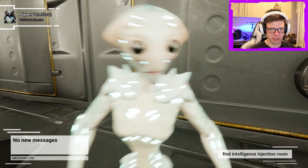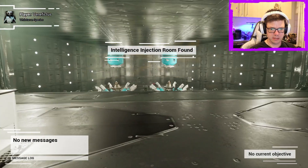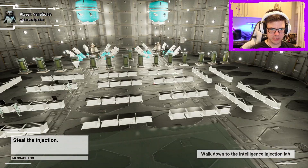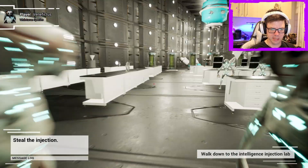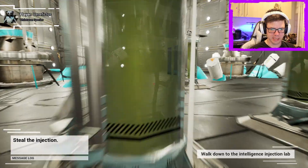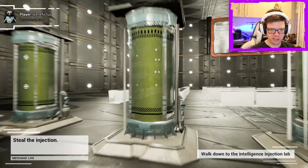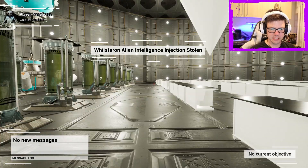What does this guy do? What's up, dude? Nothing. They've got some desks, I guess. We found it. What does that mean? Walk down to the intelligence injection lab. What is this? These guys are just standing around. Steal the injection — real stealthy, sneaking. Where do I get it? I don't actually know. Where is the injection? Oh, there it is. I got it. Then what? Teleport back up to the corridor.